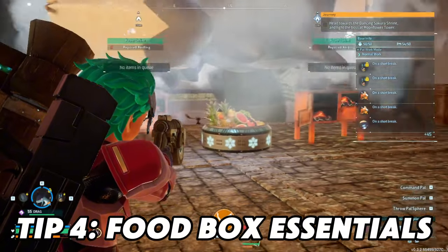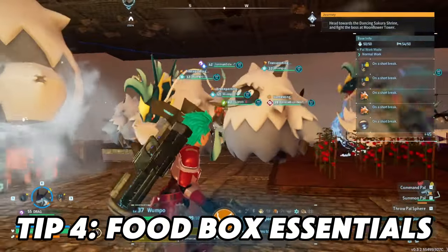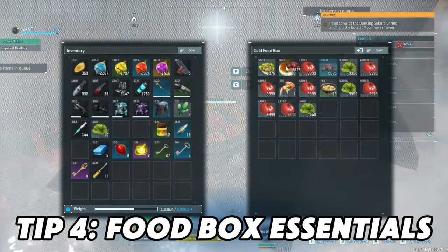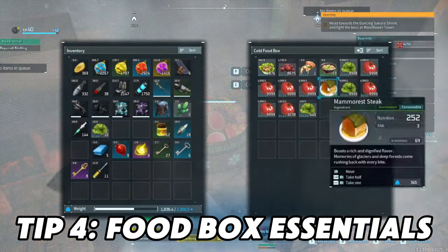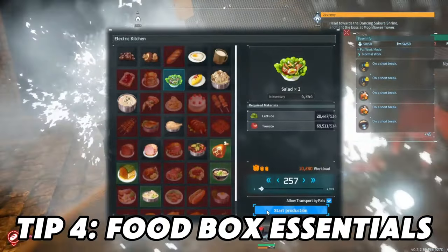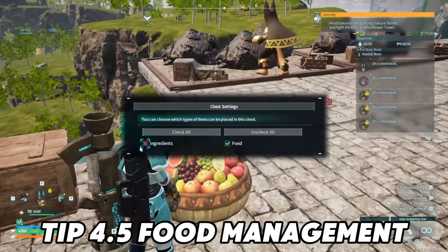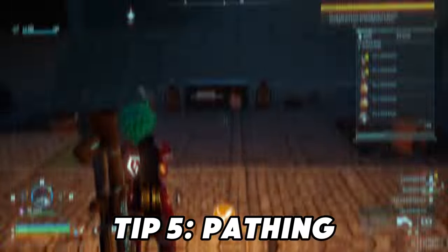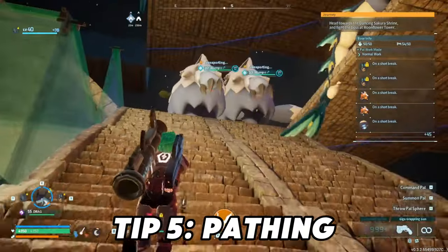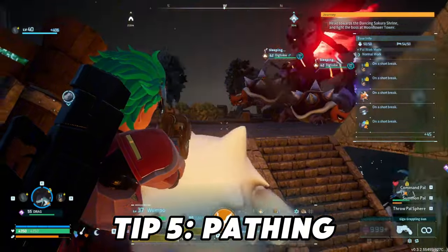Number four: food box essentials. With the new addition of the cold food box, pals are able to transport both food from a cooking unit and ingredients. The upper left slot is what they're going to eat first, then to the right is what they eat second when the first is all out, and it moves in that direction. You want to make sure they cook food next to your ideal food box setup. If it's not next to a cooking unit, keep it off ingredients. When it comes to pathing, you want to make sure that paths are open so that transport pals can traverse easily, and your other pals can get from point A to point B — it just makes life a lot easier.